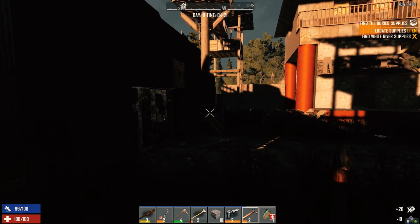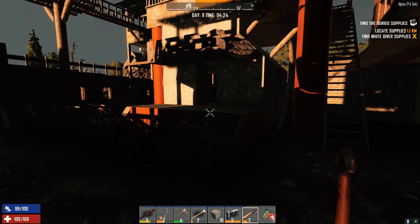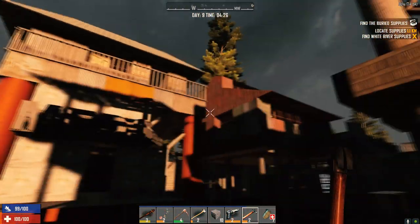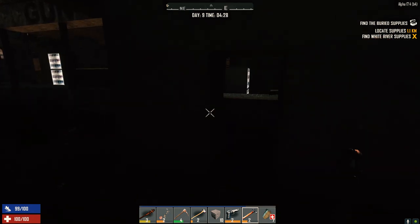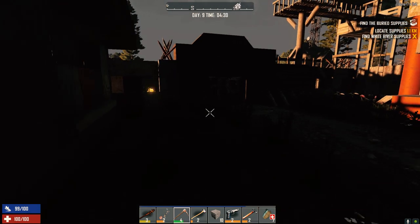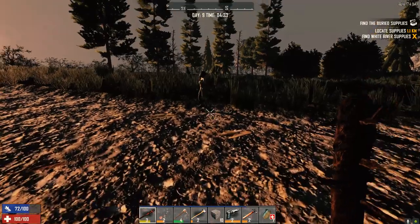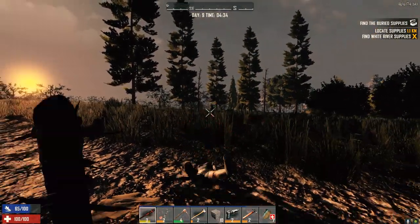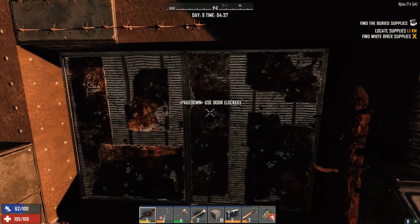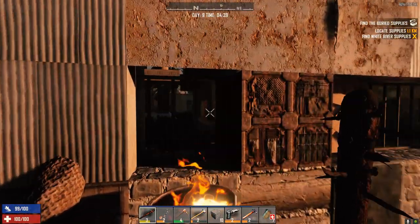We're gonna have to fortify this as best we can. What I'm planning is having this upper level as basically a platform with no way up from the ground to the top for zombies. There'll be no easy way up to the top. When they come into the main base here, this door is locked but we'll open it up so they can come into the main base.